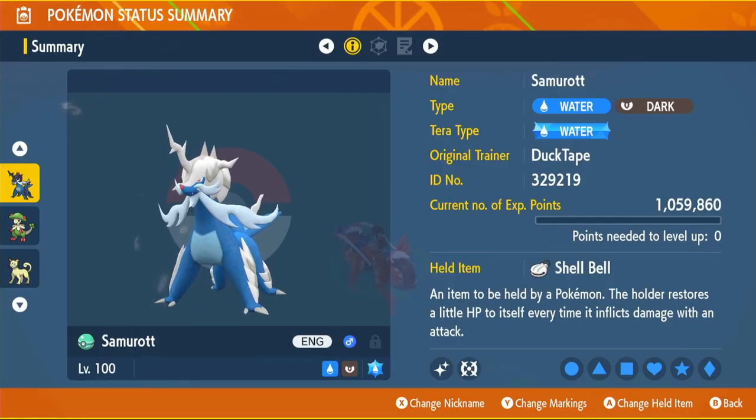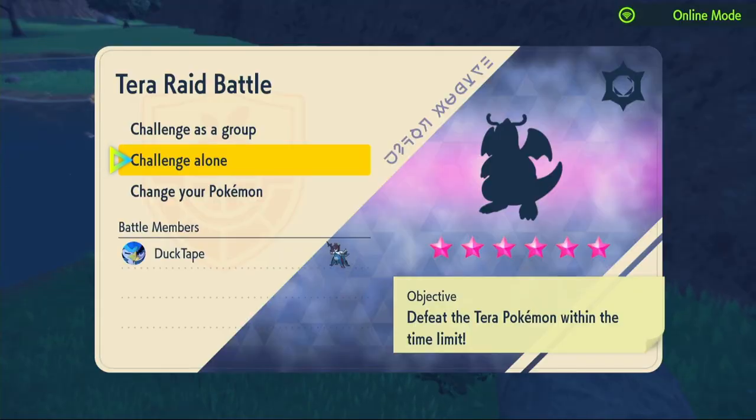Now that we've gone over the full build, let's get into some raids. First up, we have a very challenging raid — it's going to be a 6-star Ground-type Dragonite. Let's see how it goes.